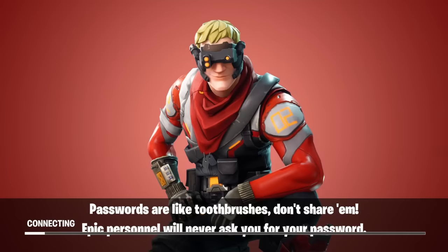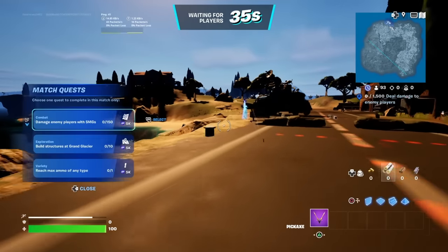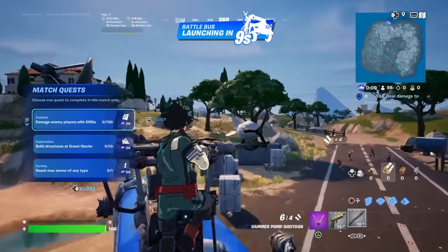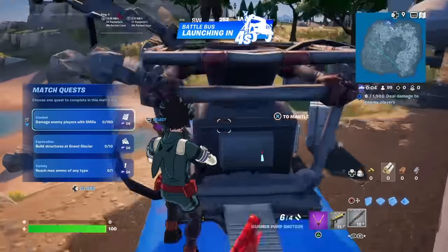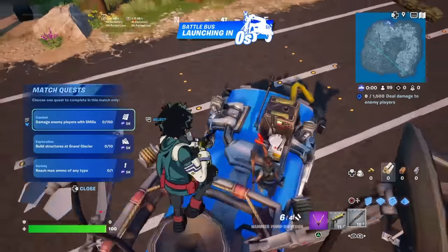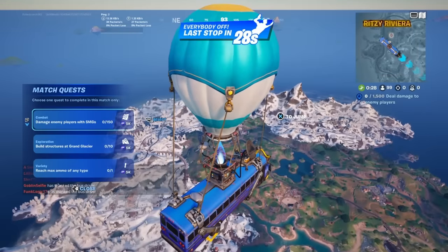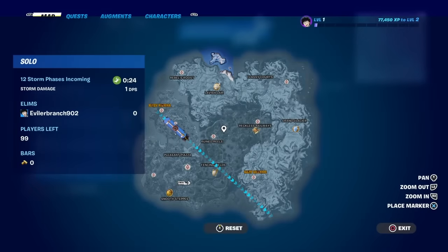So it's going to say things like 'passwords are like toothbrushes, don't share them — Epic staff will never request your password.' Once it takes you into this match, what we are going to want to do is jump out of the battle bus. I'm going to show you every location and the most likely spawn location for these Lamborghinis, and how you can get them 100% of the time.